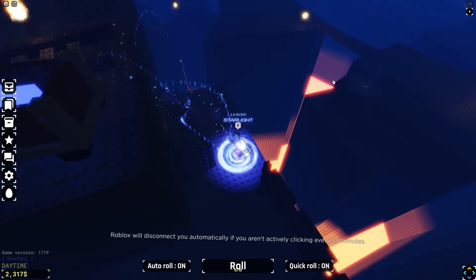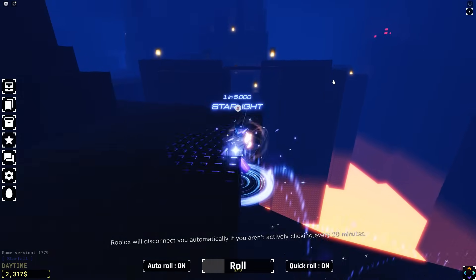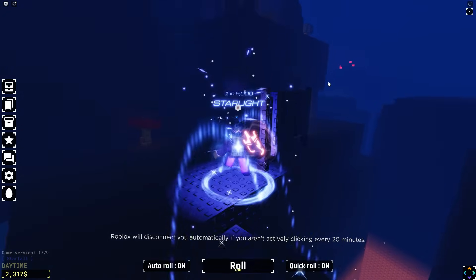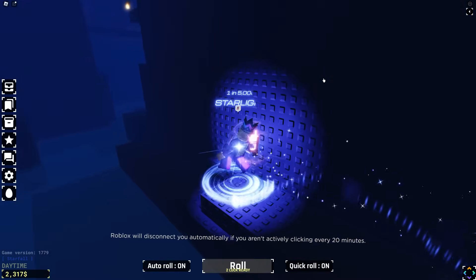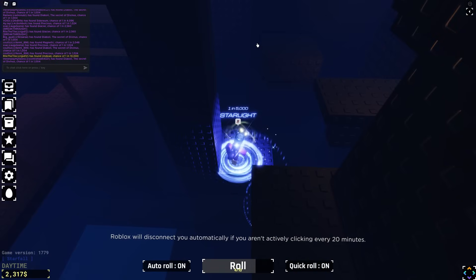They've changed this so much - whoa! This place is massive. There's lava down below - I don't really want to touch that, it'll hurt my feelings. Let's go up this way. How do I teleport like that guy did? I want to teleport too. I think I'm going to have to climb up the other way. Someone's got something good - we should check out the chat to see what people are getting.